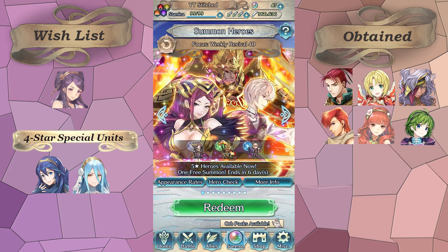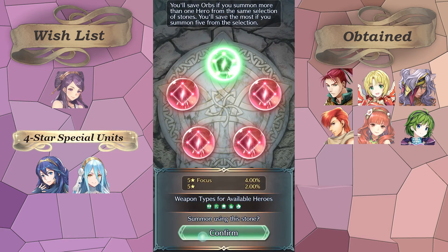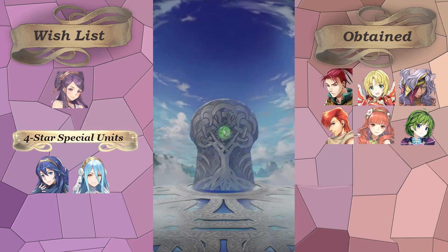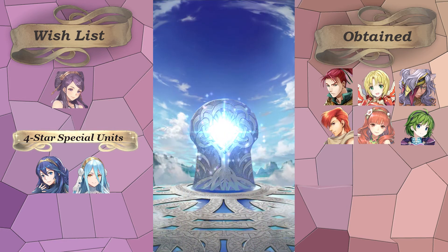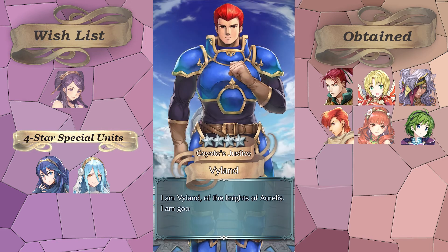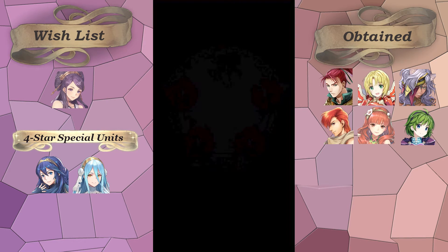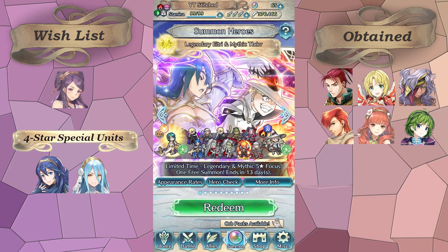Today we've got Weekly Revival 40. Out of these three units the one I probably want most is Clive, even though Fortress Defense/Res is kind of meh. I didn't get any blue, so I'll just go for Surtr — there's smoke. I thought it was a five-star for a second because I think it's the first time I pulled Valter and I'm not used to seeing him. But it's just Valter.